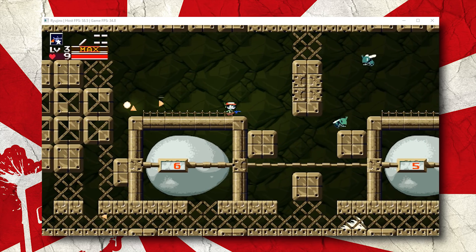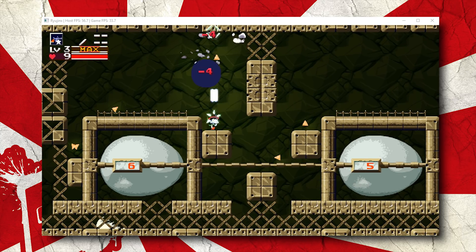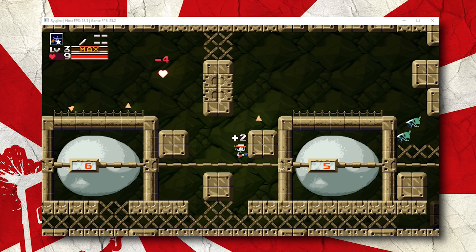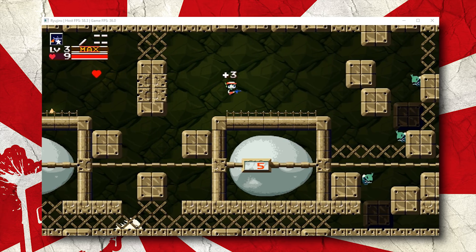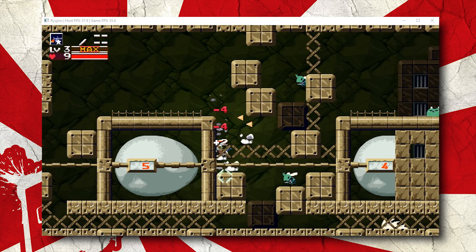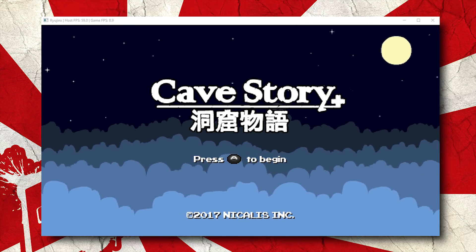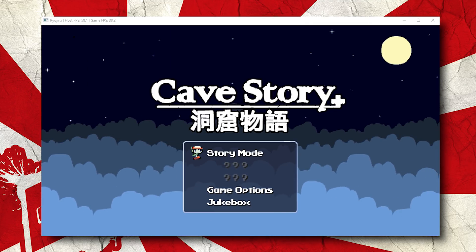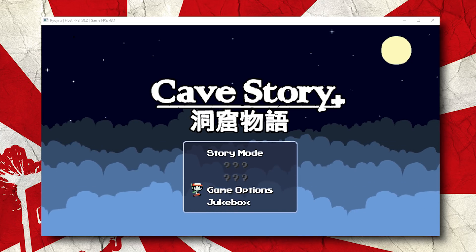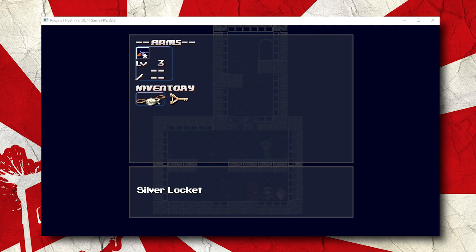As you can see by the gameplay we have just been watching, we have also seen significant render improvements in practically all of the games on this emulator that are currently bootable. In Cave Story, you can now see that we have correctly rendered graphics, a fully rendered UI, and when we look at the initial loading menu for Cave Story Plus, all of the tiles in the in-game menus are now correctly rendered. When we load in-game and open our inventory screen, everything here is also now correctly rendered.